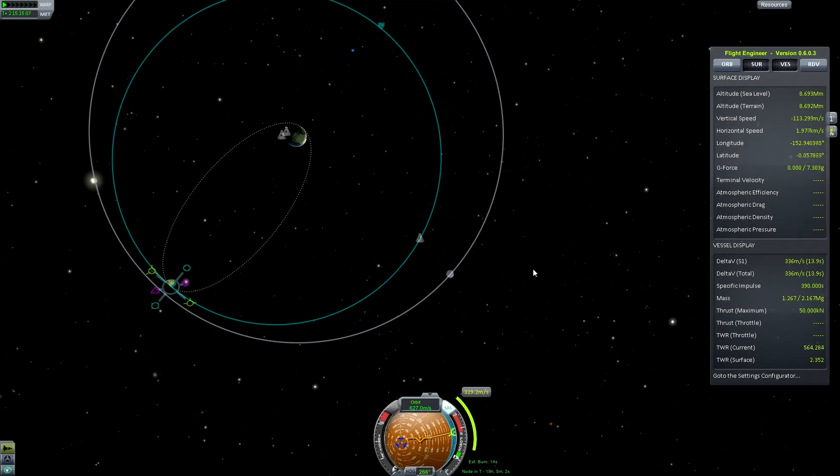This Mun landing was fraught with problems. The ascent was inefficient. I landed on the dark side of the Mun, which meant I couldn't judge my descent using my shadow, which meant we lost part of the ship. I landed in the worst possible place for a return — right on the side opposite Kerbin. But because we planned to have a little bit more delta-V than we needed, we've been able to salvage it. That's the key: proper planning.